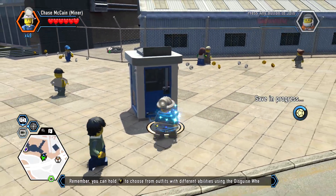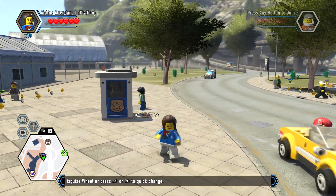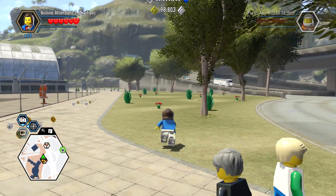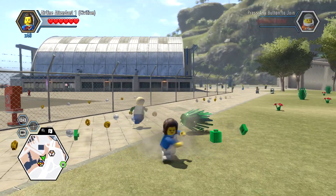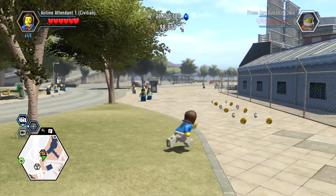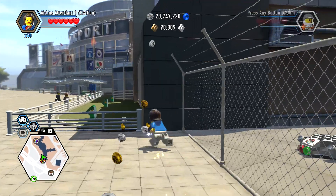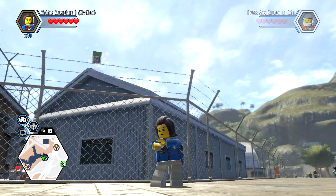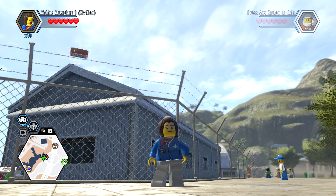And there we go — airline attendant number one. I don't think she does anything too fancy. It's tough to really say what she does, but it's pretty straightforward. For the most part she's there to look all spizzle and fancy. So if you're looking for airline attendant number one, she's pretty easy to find — you can get her right there at the booth.